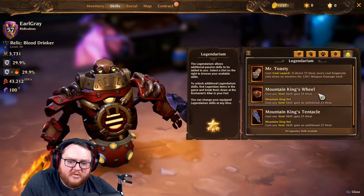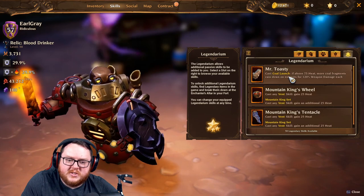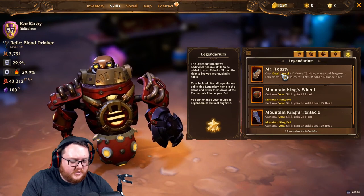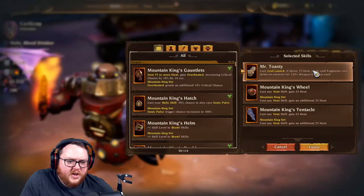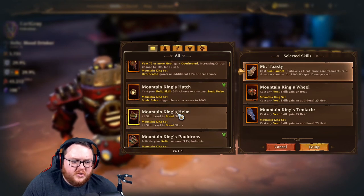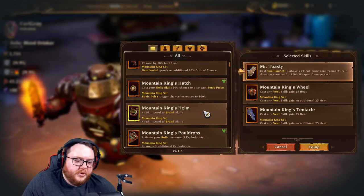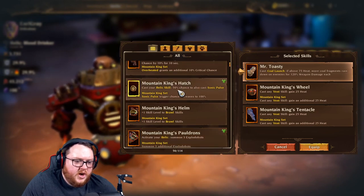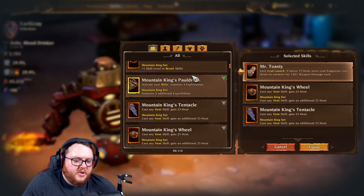Last but not least, legendaries. There are a lot of interesting ones. We talked about the heat legendaries that give heat back when you vent — great for spamming skills. Mr. Toasty shoots down meteors, though it's a bit underwhelming in practice. My all-time favorite set is Mountain Kings because it gives you more skill points for brawler skills, so you have more options for your build. Explodobots are underwhelming. The Hatch is great for Sonic Pulse, and you can also get crit chance.